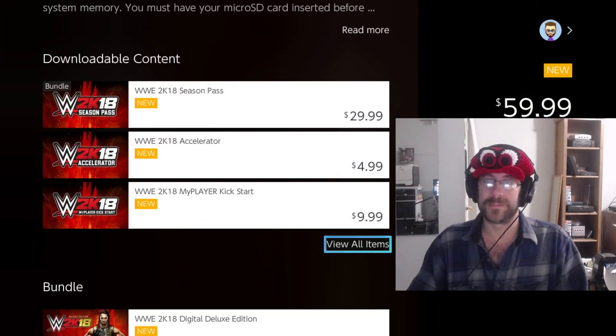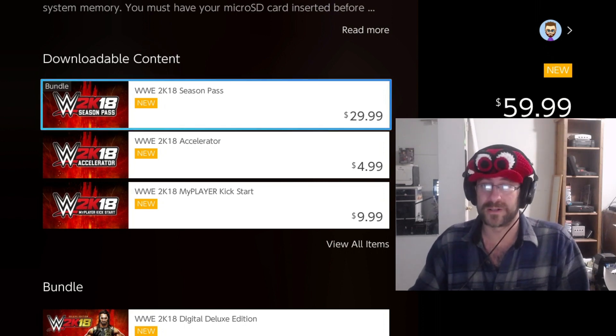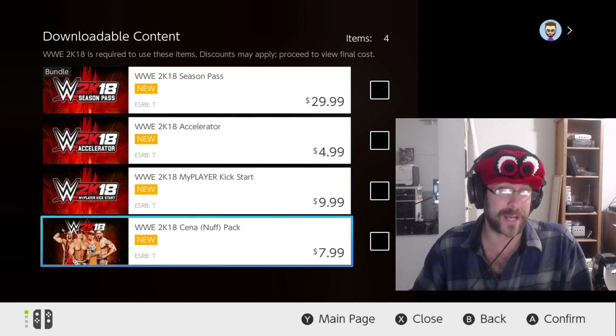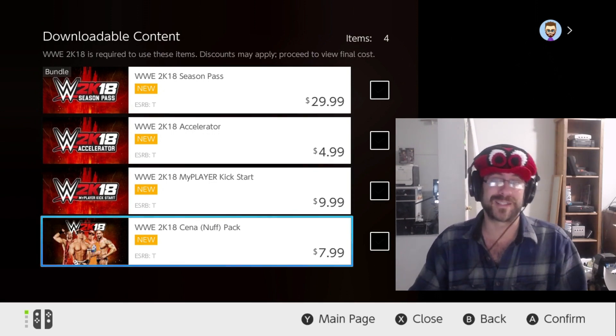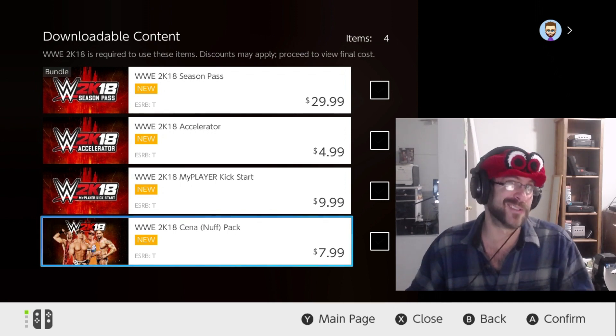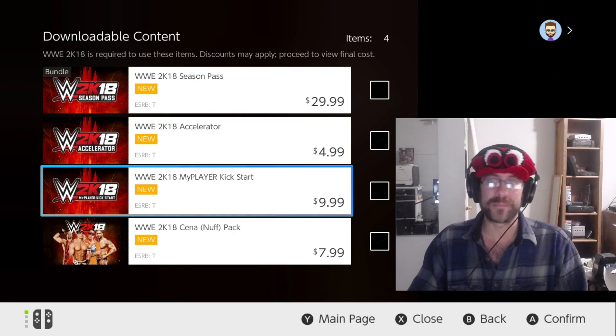Looking at the regular edition, there is quite a bit of DLC. There's the season pass for 30 bucks which gets you all of it, or there are smaller individual packs you can get, such as the Cena Nuff Said pack that gives you a couple versions of John Cena, Rob Van Dam, and Batista — kind of odd to package those in with John Cena.